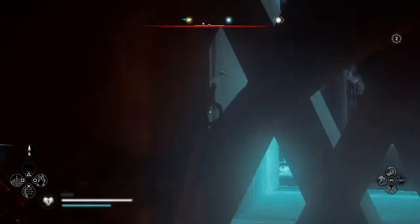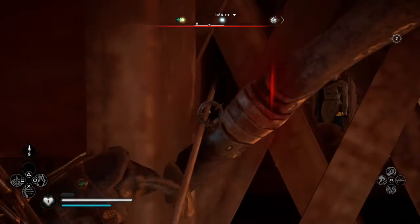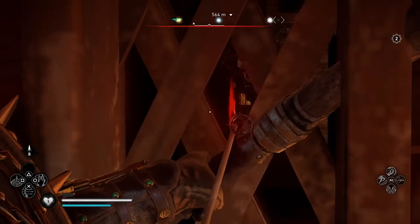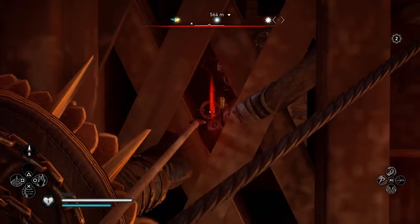And then you are going to use Odin's sight so that way you can see where the actual bar is on the door. And just line up the arrow until the point is on the red dot.